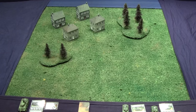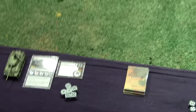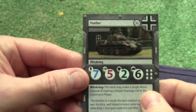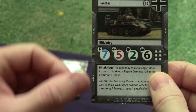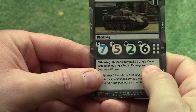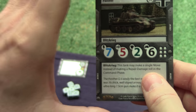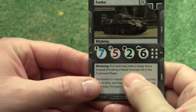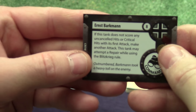The Panther has an initiative of seven, five attack dice, two defense dice, and six hit points. Blitzkrieg lets you do a repair roll to get rid of things that are inoperable on your tank. This one can instead just make a single move. It also comes with crew member Ernst Barkmann.